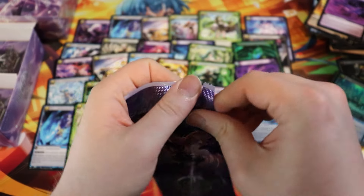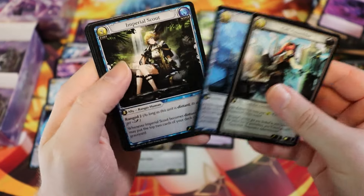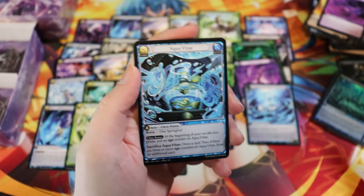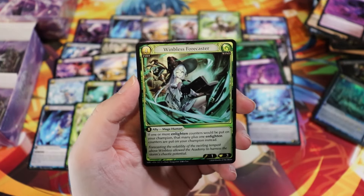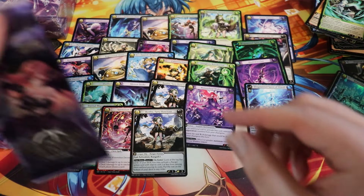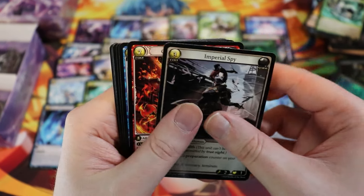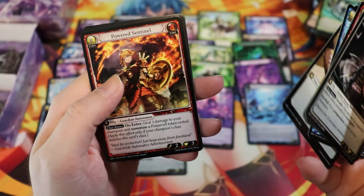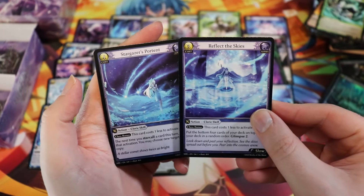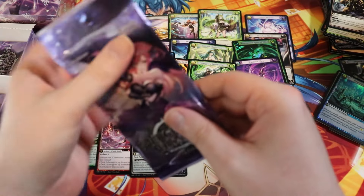That's four SRs down — maybe this is going to be a heavy SR box. Back in first edition Dawn of Ashes you could pull like a ton of SRs in a box. Third Windblessed Forecaster in this box. I did ask for it, but I've also been asking for CSRs and CURs and clearly we haven't opened any. Pack — and then another Guldius.